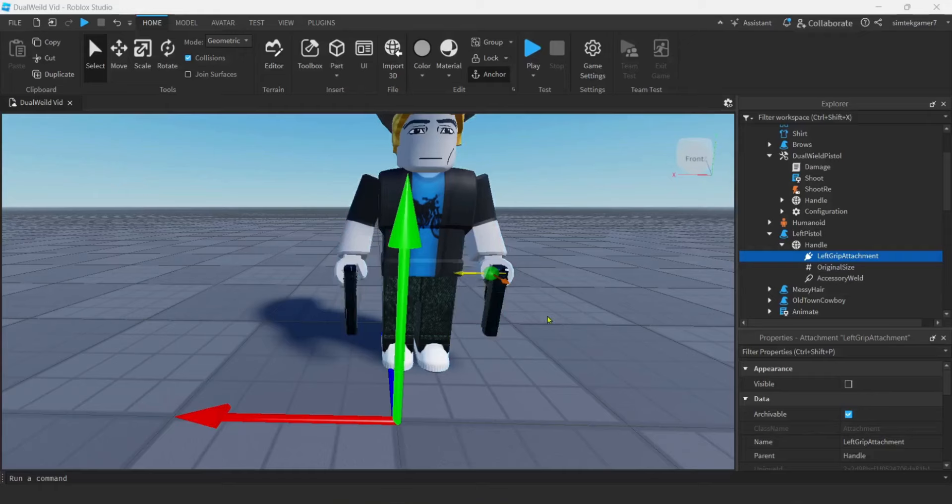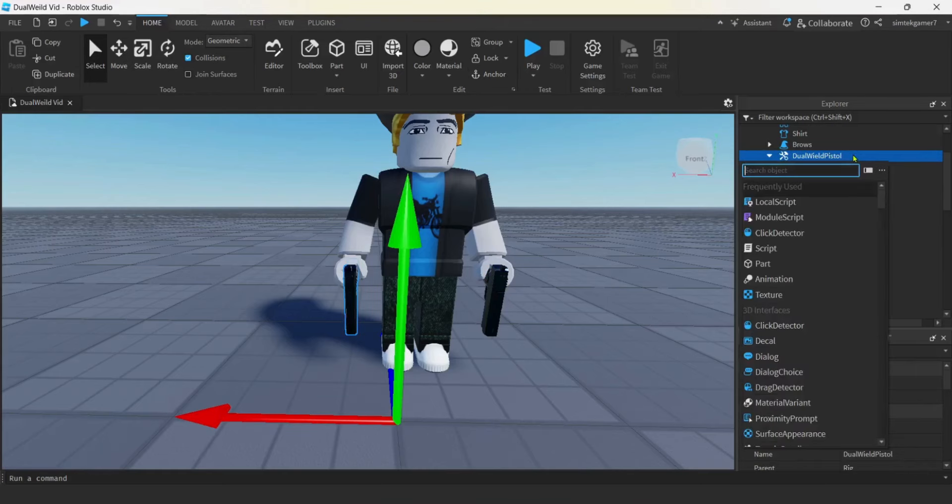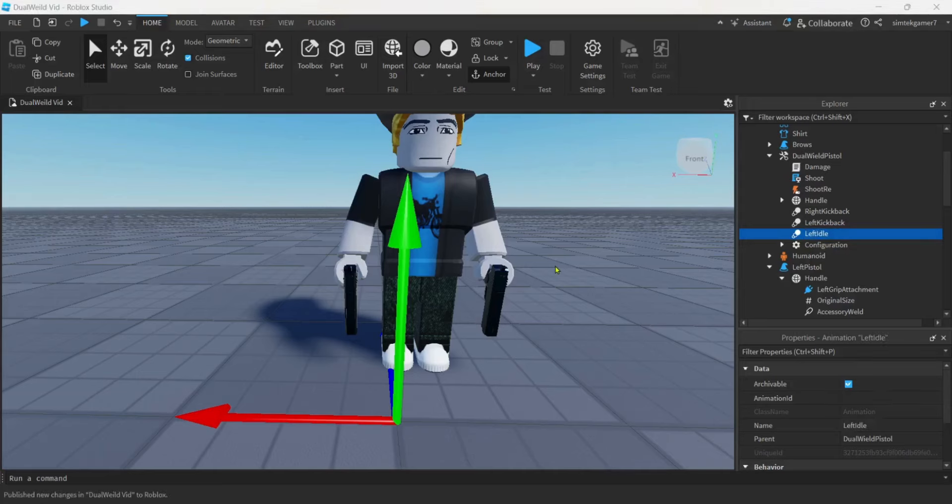Now we're going to need three simple animations. We need one for holding the left pistol — since it's not a tool we have to add the idle animation for it. Then we're going to do a kickback — or recoil, the proper name — for each of the weapons. So let's go to our dual wield pistol, add an Animation, and duplicate it twice with Control+D so we have three. We need: right kickback, left kickback, and left idle.